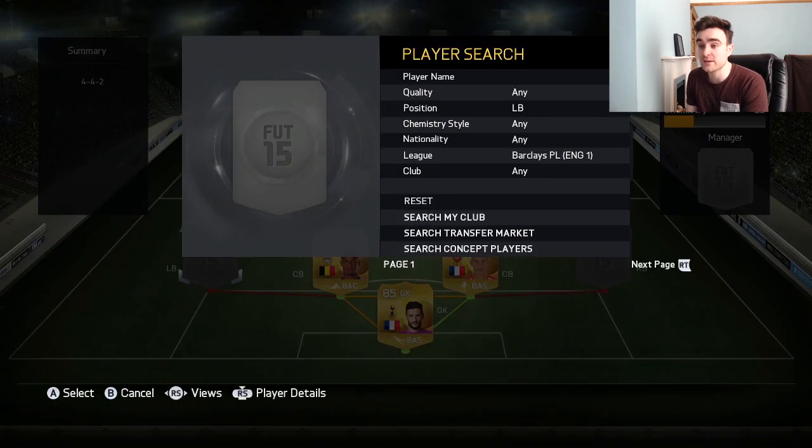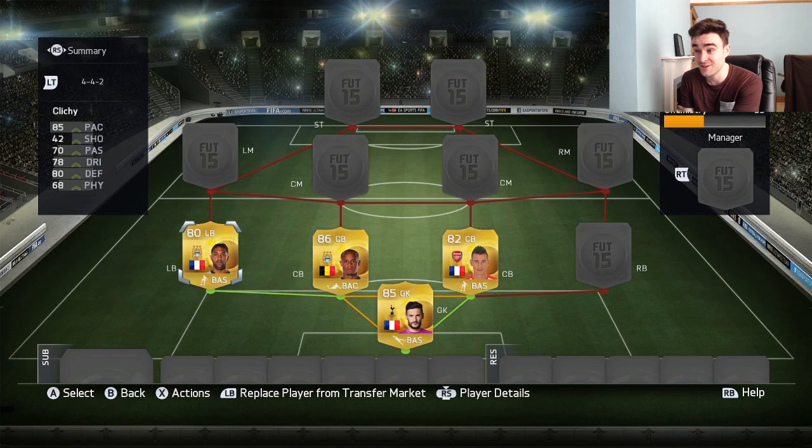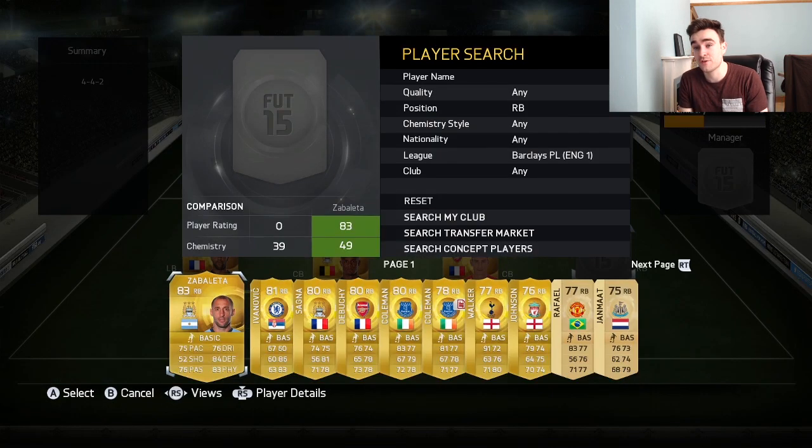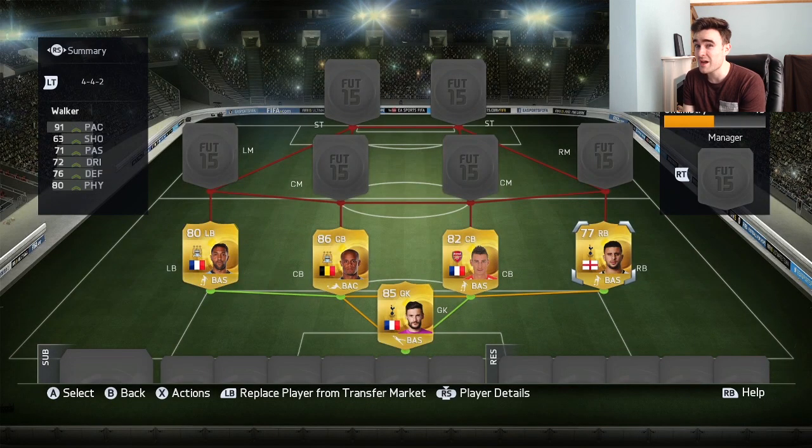Left back of course we've got Gael Clichy, the man with 85 pace who seems to play like he's constantly got a plus 15 pace card on him — it is ridiculous. And over on the other side we've got the world's most annoying right back: Kyle Walker. Possibly only slightly more annoying than Piszczek. They both play absolutely ridiculous, but Kyle Walker does actually have 91 pace. We've got the most annoying, most overpowered, most ultimate BPL defence that coins can buy. This is all you guys are going to get unless you start chucking in informs, but we're keeping it to the normal cards.